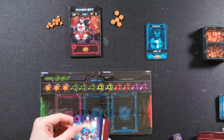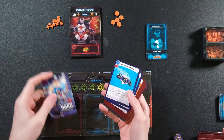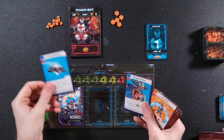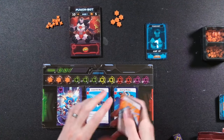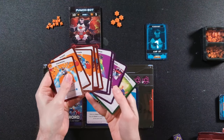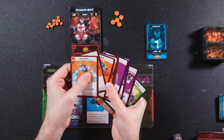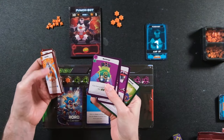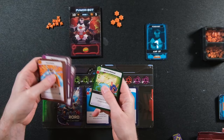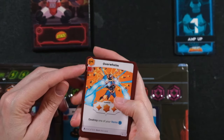You take your asymmetric character and lay it out in your area. I've got Roro the Claw Robot — the character card goes down here just to remind me who I am. Each character starts with two items placed in the item slot. The rest of the cards make up your deck, and you can see about three different colors: orange for weapons, purple for effects or instants, and green for reactions.